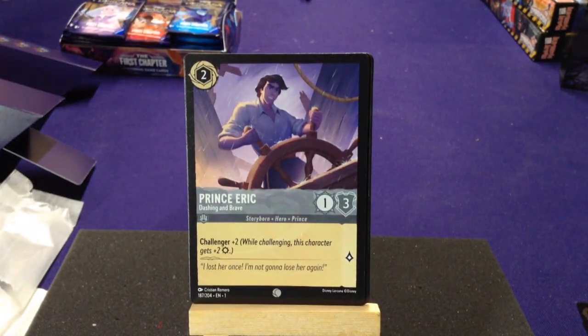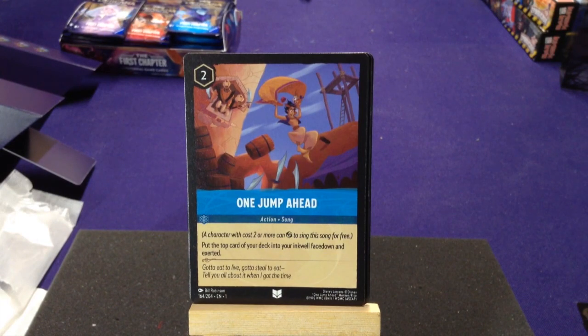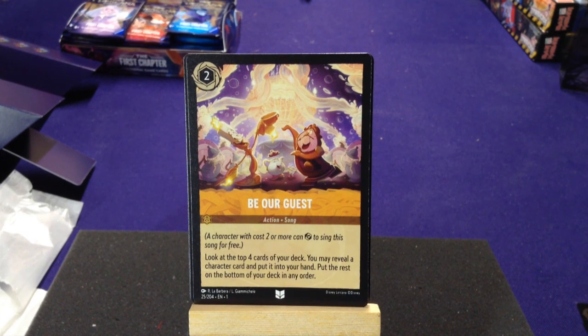We have Prince Eric, Dashing and Brave — Storyborn Hero and Prince with Challenger plus two, gains two attack while challenging. Our first uncommon is One Jump Ahead — a character with cost two or more can sing this song for free, put the top card of your deck into your inkwell face down and exerted. Like Detective Mickey, this would help you play cards quicker. We also got another song right away — Be Our Guest. Play it with a cost two or more character, look at the top four cards, reveal a character and put it in your hand, then put the rest at the bottom. So if you need to pull out Hades, this is a great way to do it.